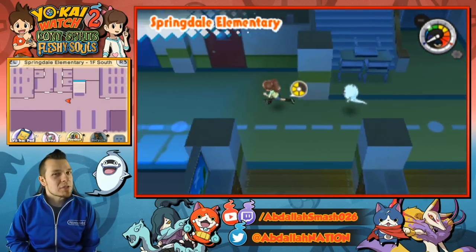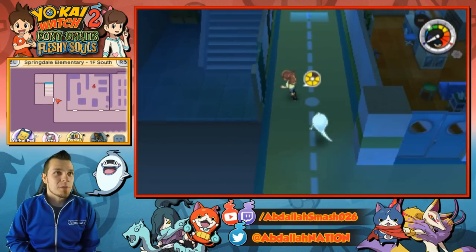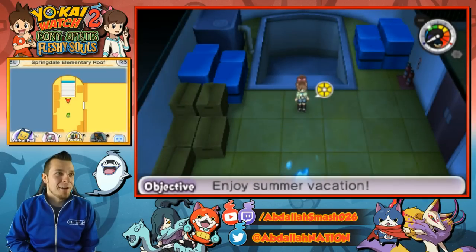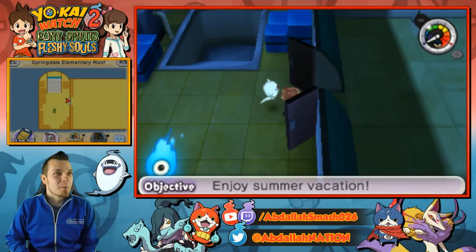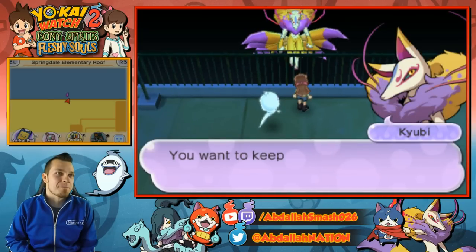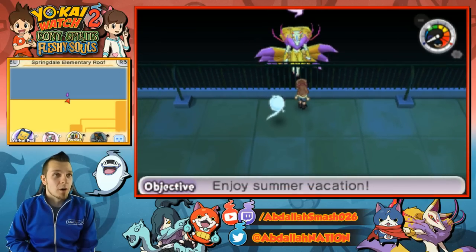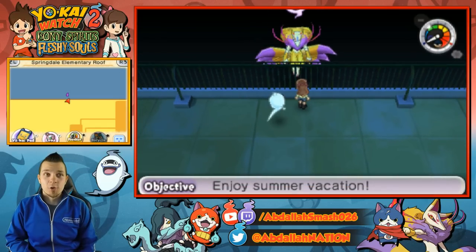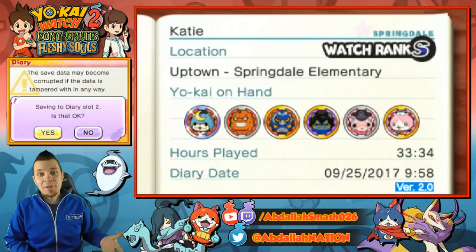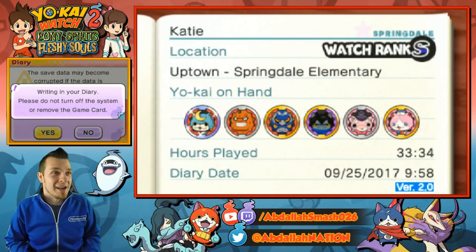The developers found out in Yo-Kai Watch 1 a lot of people were messing with the clock without repercussions, so they totally fixed that in this game. He's still not gonna change his mind after one night. What we're gonna do is save the game, turn off our Nintendo 3DS, and go do something for an entire day — such as livestreaming getting all the Wicked Yokai, which is exactly what we did.